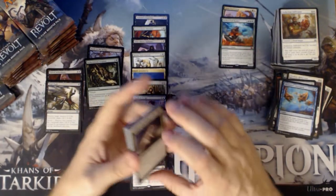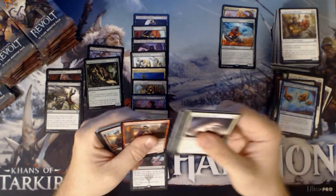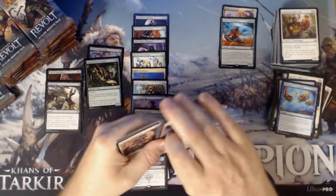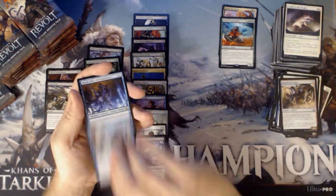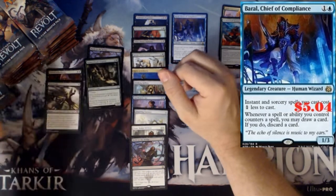Can't stand pulling added cards — forced — such a waste of pack space. We have a Deadeye Harpooner, Daredevil Dragster, Wind Kin Raiders, and a Baral. Nice hit — Baral is great, and a Gremlin.